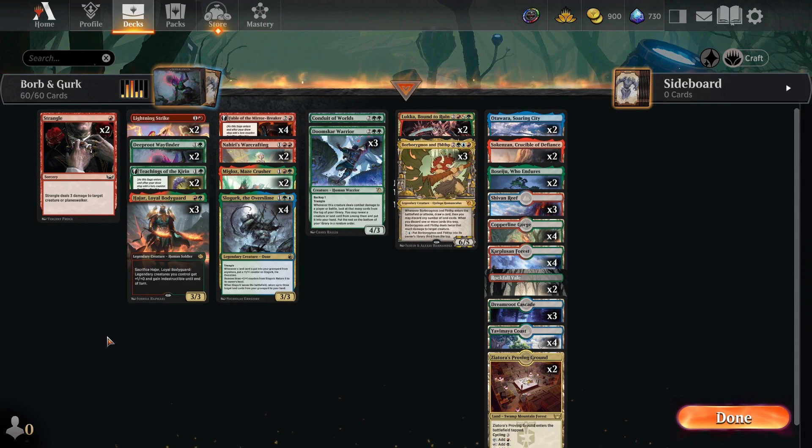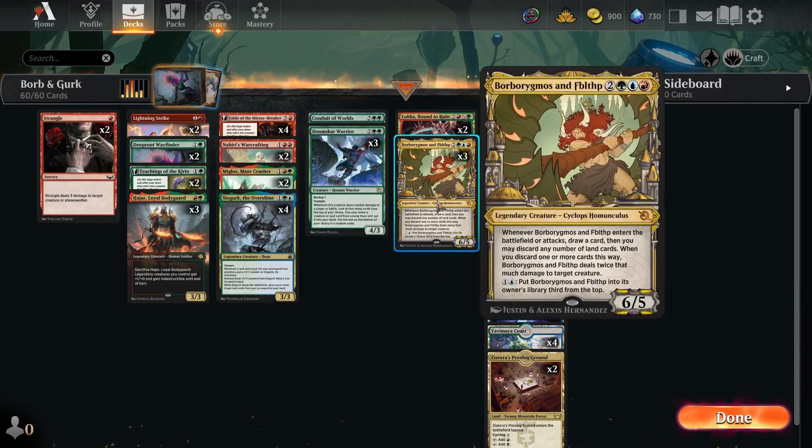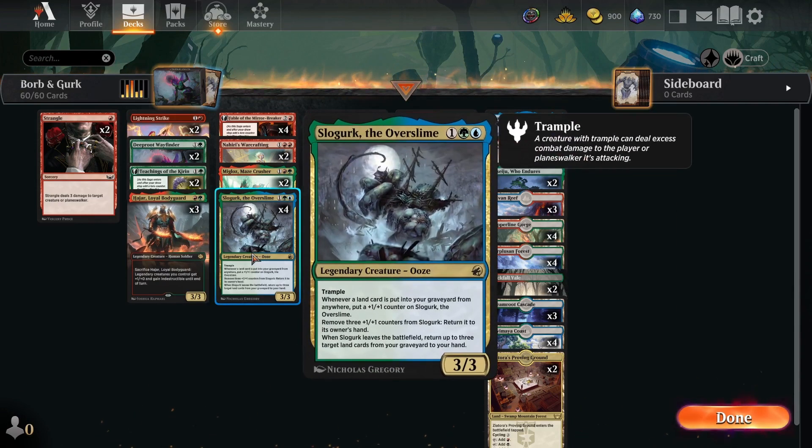Hello everybody, welcome and welcome back. Today we're going to be playing on the best-of-one standard ranked ladder with our Borborygmos and Fibblethip and Slowgurk the Overslime land deck.